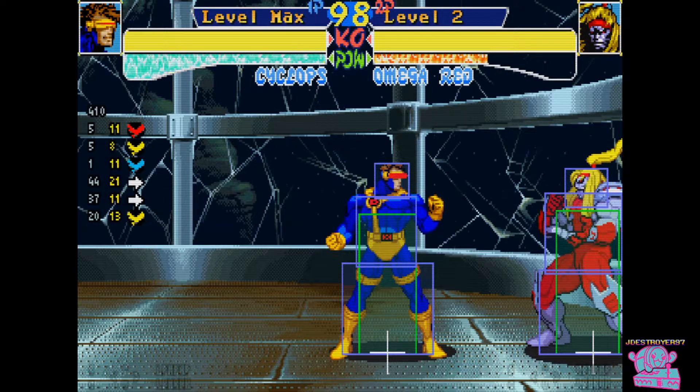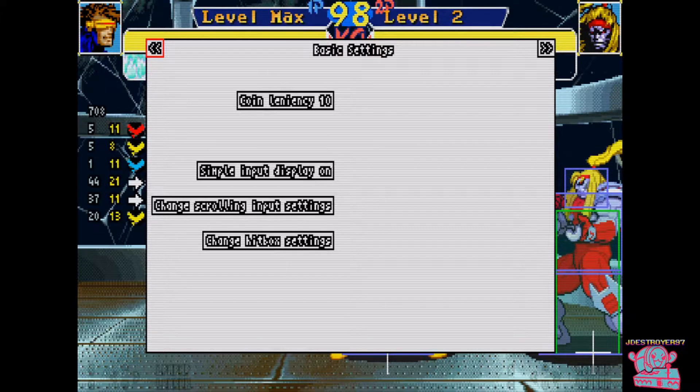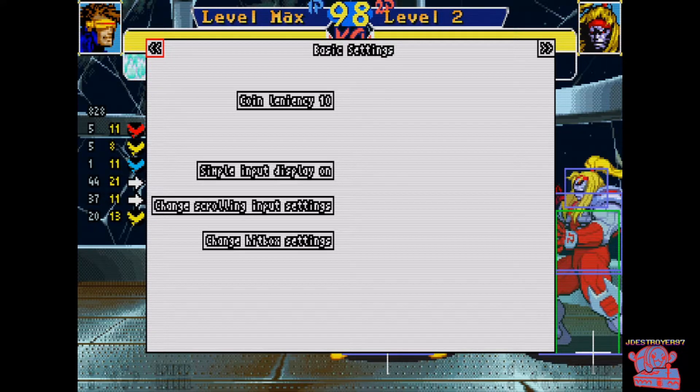Now the cool part is if you press the coin button four times like that, or hold it, you can get the basic settings menu.